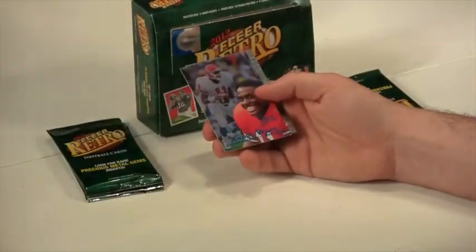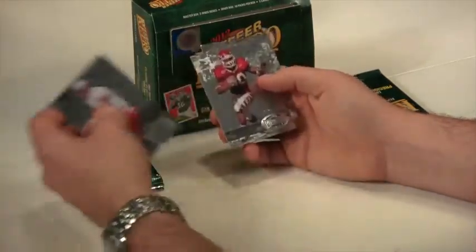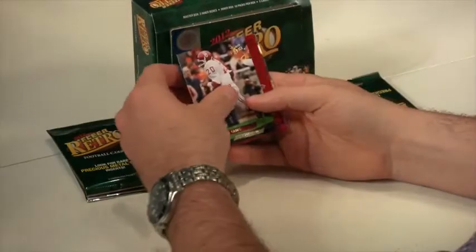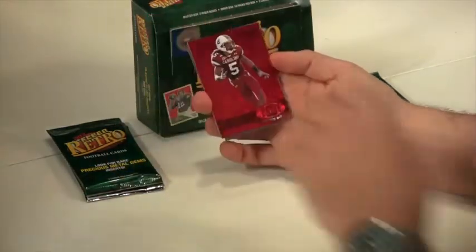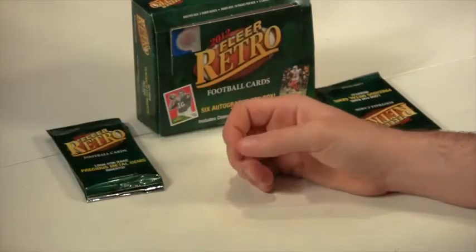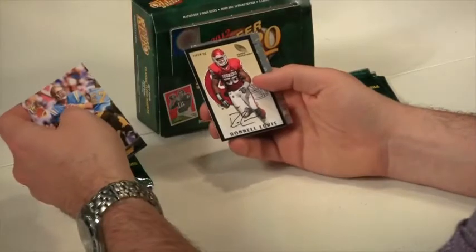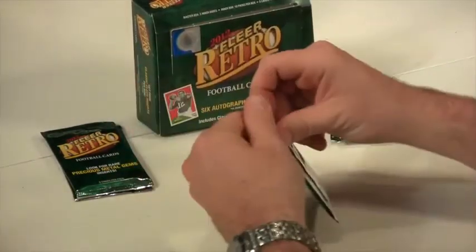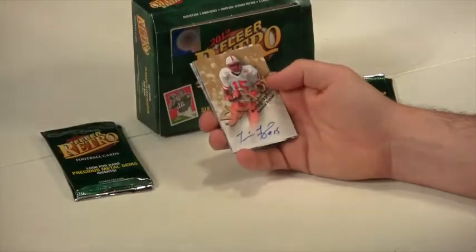Jim Plunkett — there we go. Andrea Ware, Legacy Collection, 65 of 100, Houston Cougars. You got Drew Bledsoe, Bernard Pierce, Troy Aikman. Billy Simms — we got Precious Metal, Stefon Gilmore. That's red, so it's 33 out of 100 — low number. Precious Metal Gem, Stefon Gilmore. Tony Dorsett, Justin Blackman, Mike Rozier. Precious Metal is on my side. You got a Troy Aikman, Ronald Lewis, Rookie Sensation. Otto, Brian Quick, WR Posay, and Abari Sanders. Three autos, one Precious Metal. Aaron Rodgers, Tommy Frazier.